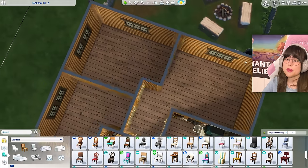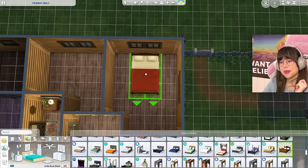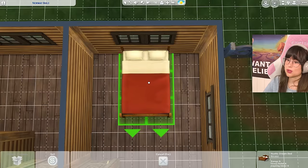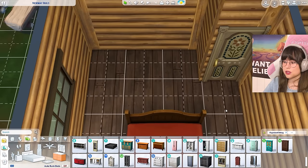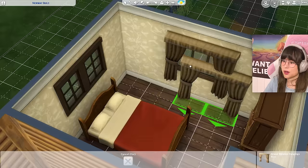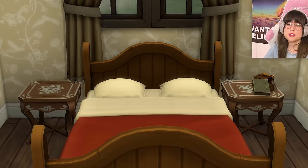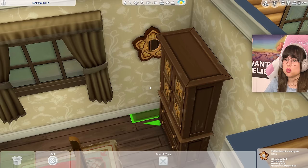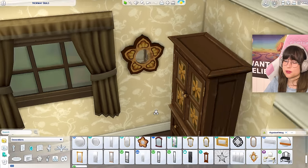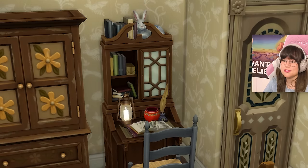Let's move on to the primary bedroom. For the bed, I think maybe this one — it has some red in it, looks old. Then for a dresser, I thought we could use this one. Now we need some very ugly curtains — so this one it is. I'm going to put up this table as the nightstand and put some knick-knacks on there. And then we have this mirror that looks nice and ugly. I'm thinking of putting this desk here, and then just another radiator.